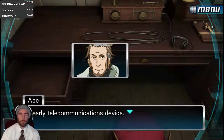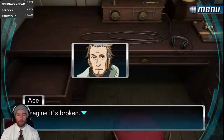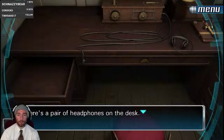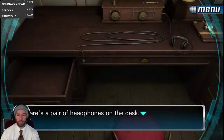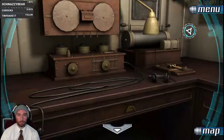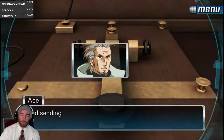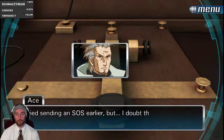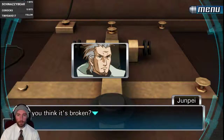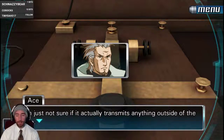An early telecommunications device, most likely used to transmit a radio signal of some sort. Can we send zero in Morse code with the Morse code thing? That'd be neat. There's a pair of headphones on the desk. I tried sending SOS earlier but I doubted that did anything — Zero would never make it that easy. It works, it's just not sure if it actually transmits anything outside the ship.